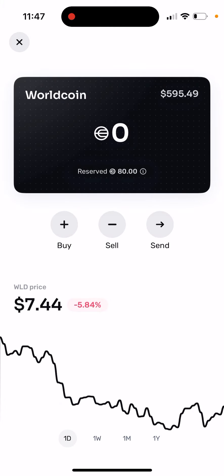It's not enough just to reserve the grant — you also need to go and verify with Orb. Once you do, your Worldcoin will go from reserved to claimed, and then you'll be able to either sell it or send it.